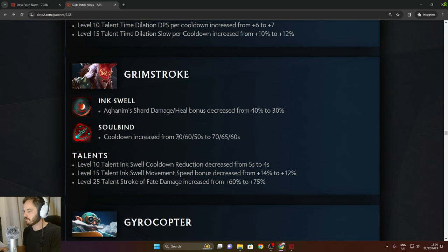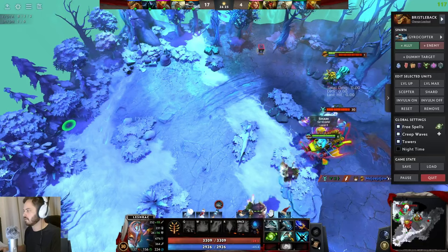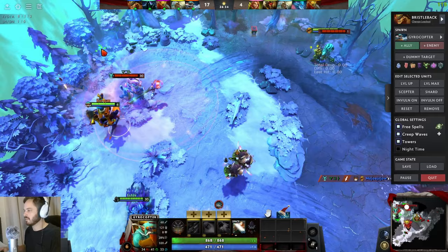Gyrocopter: Rocket Barrage reworked — now always shoots 3 missile strikes in the vector targeted direction with a single missile per strike. Each missile deals 250/400/550 damage and slows movement speed by 50% for 4 seconds. Delay between strikes increased from 0.5 to 1 second. Strike radius decreased to 400. Mana cost increased. So you have to predict which direction they're going to run — if they outrun the first one you're in trouble.